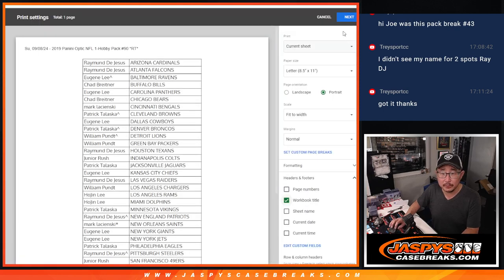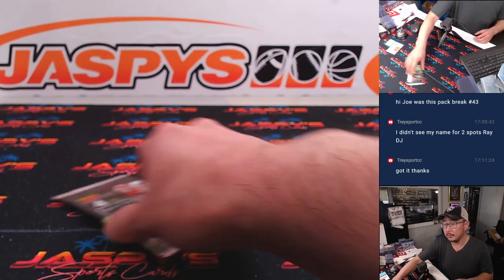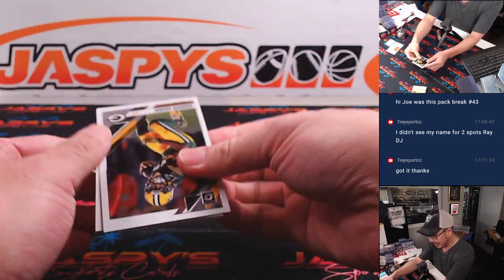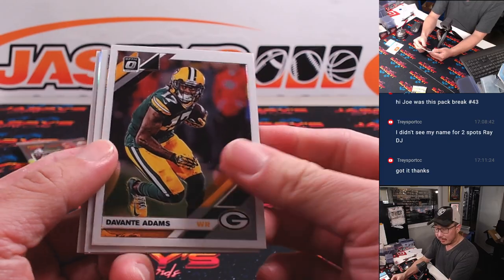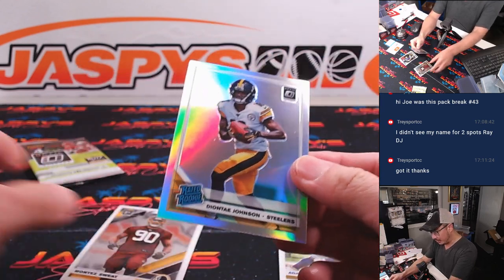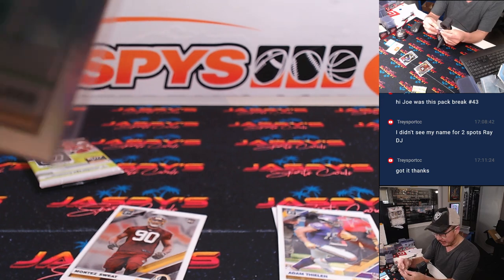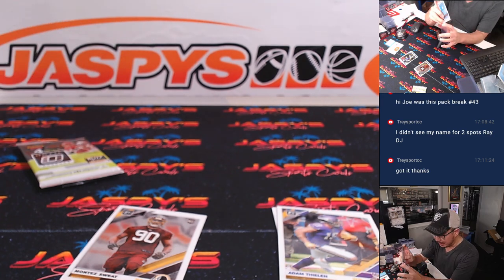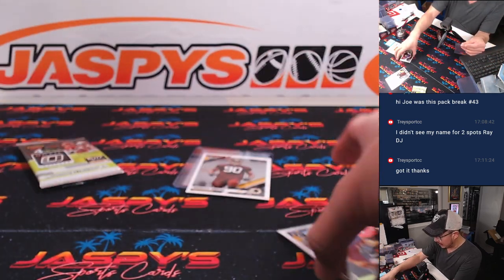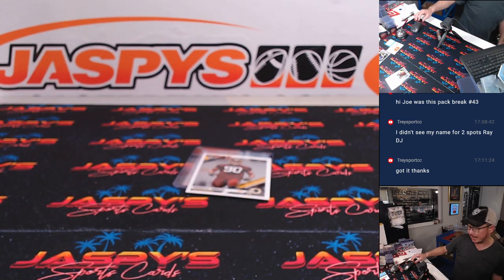And print and rip. Anything exciting here? We got Packers, Avante Adams, Adam Thielen, and we got a rookie hollow — Deontay Johnson. That will be for Raymond and the Steelers. And Montez Sweat for the Commanders.